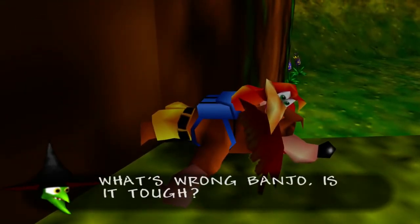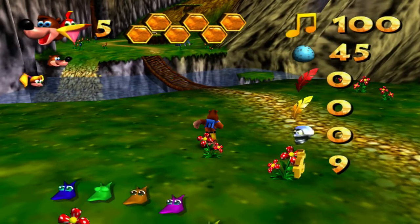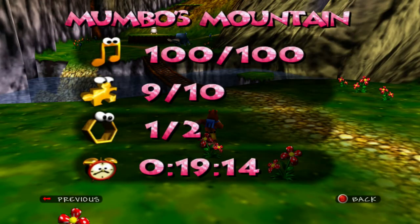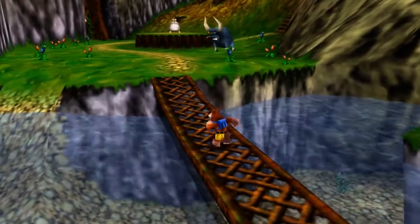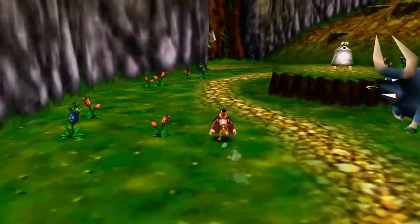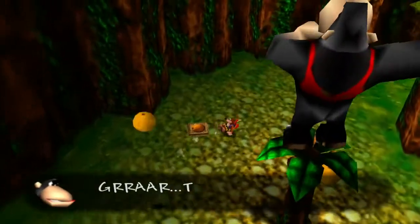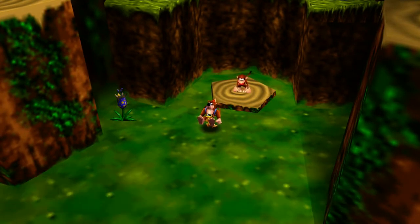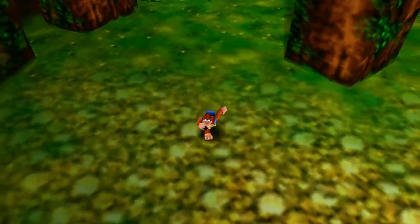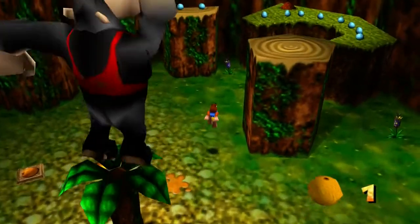Gruntilda taunts: "What's wrong, Banjo? Is it tough? Let me know when you've had enough!" Okay, just take me to the beginning of the level. I still have all of my stuff. Does dying in this game have a penalty? All it did was bring me to the beginning of the world. Then Chimpy reappears: "Chimpy hungry. Want orange now." I thought we just did this. Okay — that must be the penalty of dying. You get sad and you have to do pretty much everything all over again.